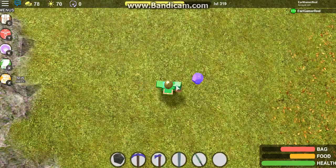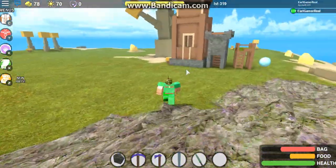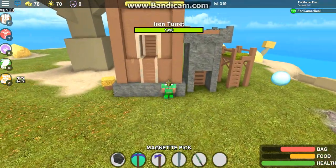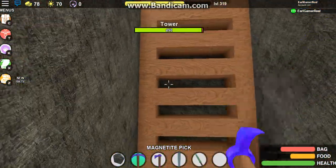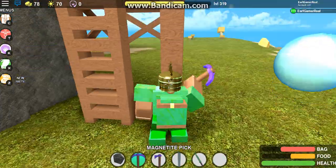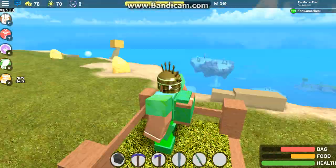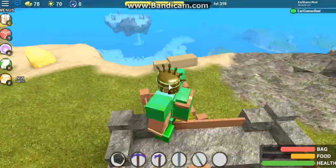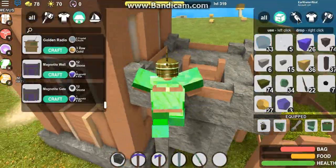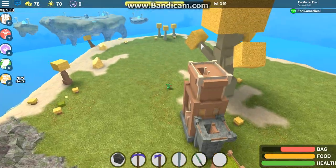Look - the smallest is the gold, the biggest is the emerald, second smallest and second biggest. Let's see what's the health of this thing - I don't even know. Two thousand! So this takes from 100 to 500 to 2000 - that's such a big jump.